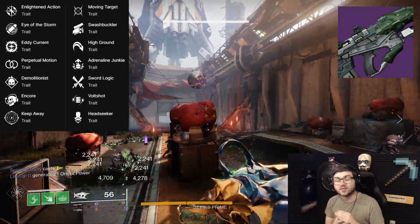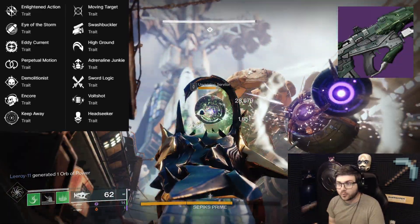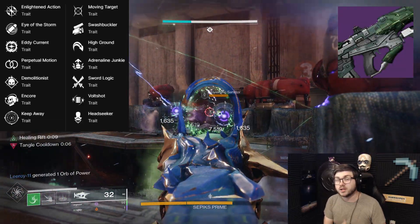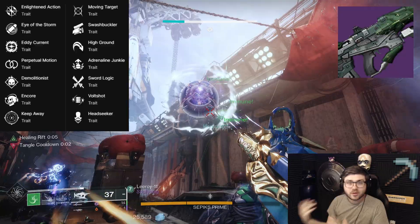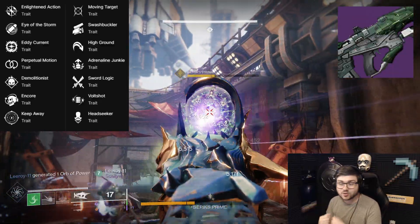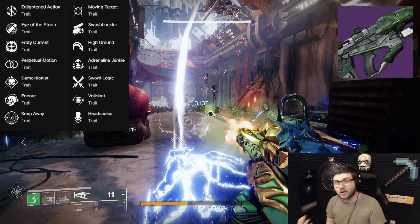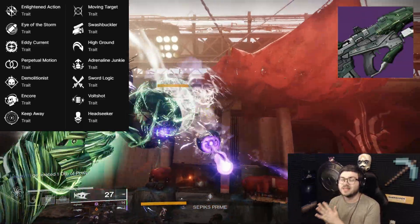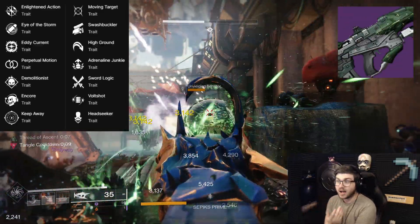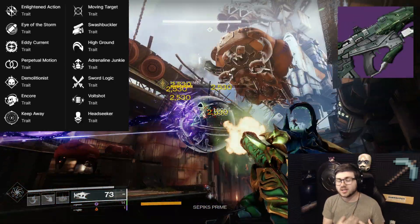For PvP, Eye of the Storm is a great dueling perk. Perpetual Motion is really good. Encore is a solid slay perk. Keep Away is a good overall perk. In the second column, Moving Target is strong, and Headseeker received a buff making it one of the best Pulse Rifle perks in the game. Strong combinations include Keep Away plus Headseeker for ultimate consistency, Eye of the Storm plus Moving Target for dueling, and Perpetual Motion plus Moving Target for movement-based stat boosts. When people fully craft this, you're going to be seeing it a lot in PvP.